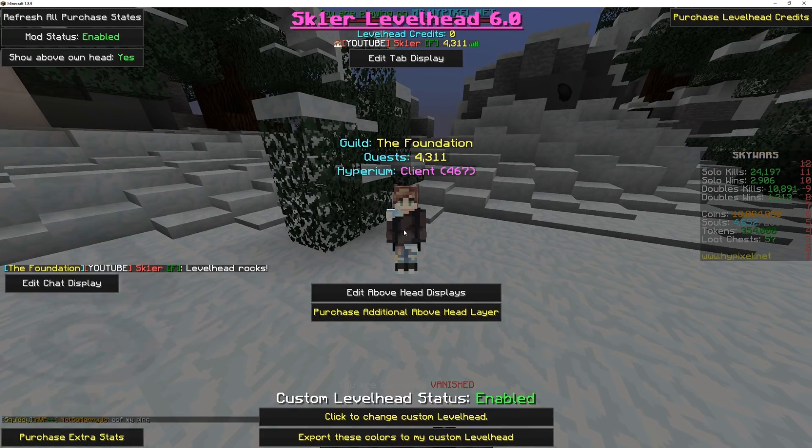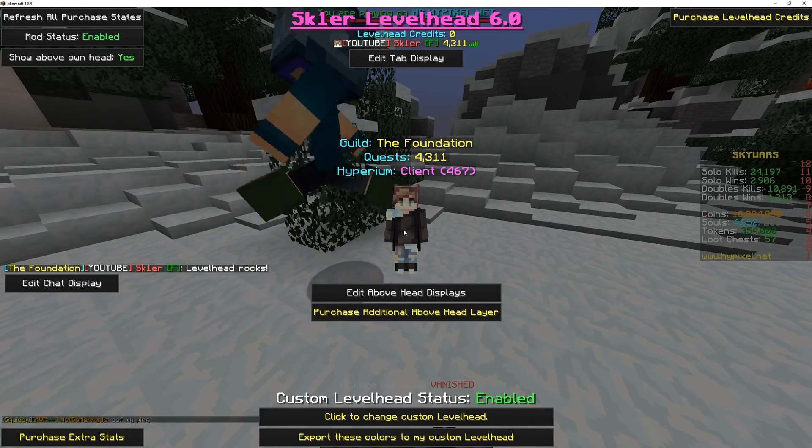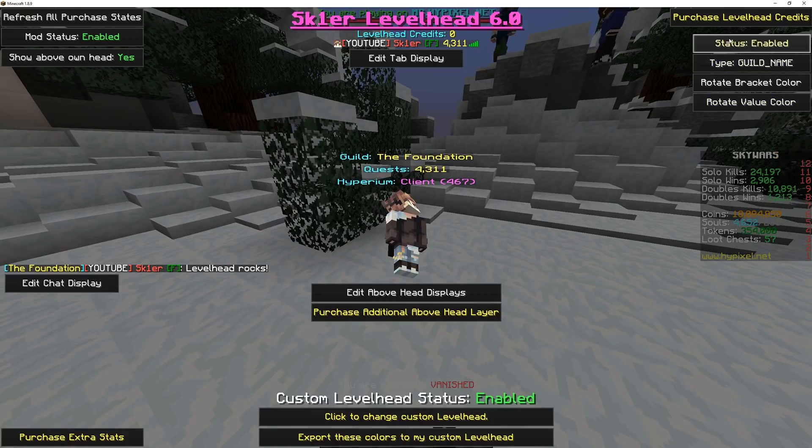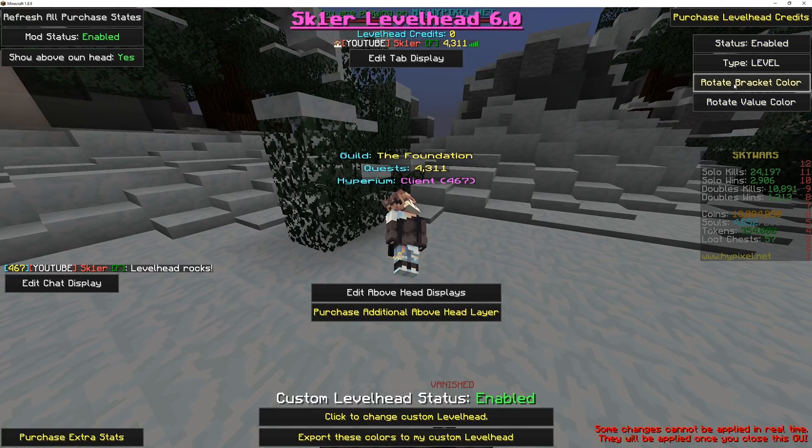The configuration GUI has been made much cleaner. If you want to edit the chat display, simply click Edit Chat Display. From there, you can turn it on and off, change the type that displays, and then rotate the different color options that you have.